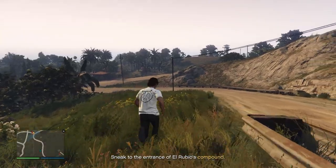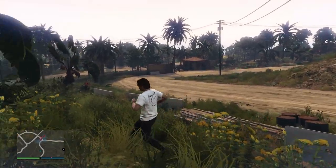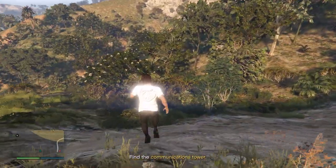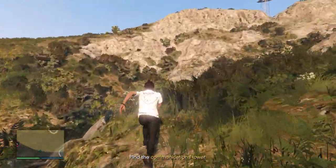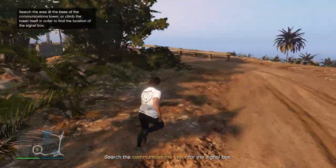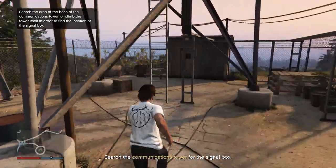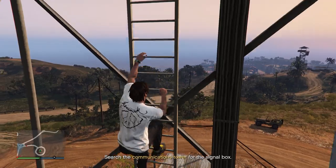The objective is to get to El Rubio's compound. Once you get close enough, the game will tell you to stop and look at it. After that, go find the communications tower — you can use a vehicle but going on foot might be easier to avoid guards. Once there, wait for the guards to not be looking, then climb the ladder, find the signal box, and hack it to access the security cameras.